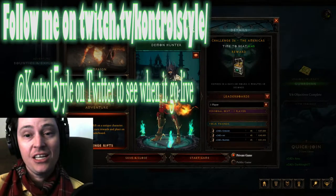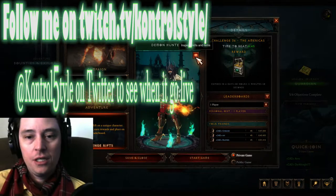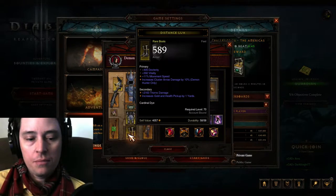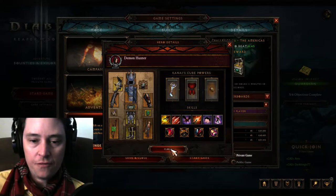Hey guys, Controlist Dyer. We got Challenge Week 36. Apparently I've heard stories — this one's difficult. They give us some yellows to deal with. Let's see if I can't do it the first time.